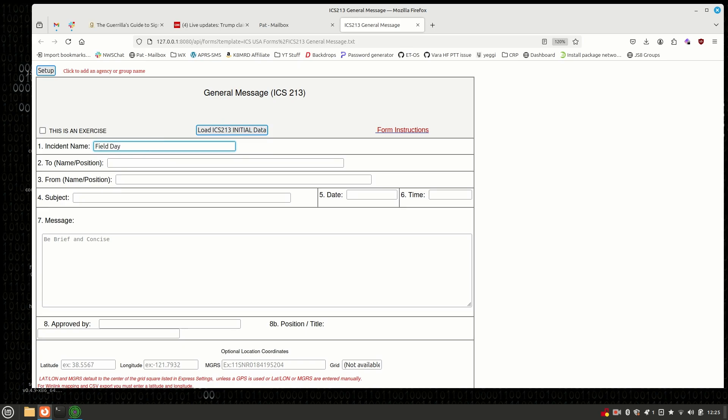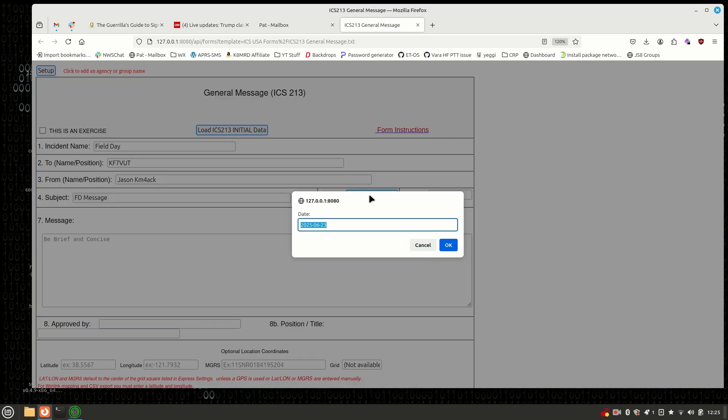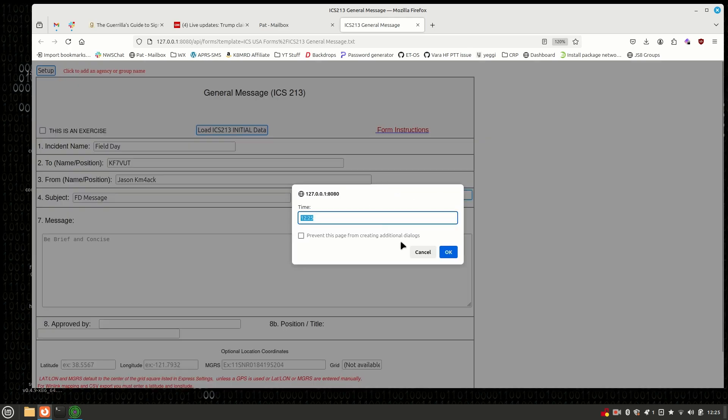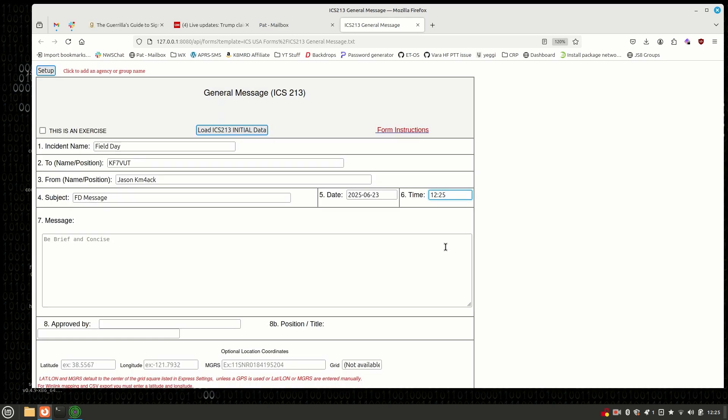The incident name is going to be Field Day. I'll send this one to KF7VUT, and From is Jason, KM4ACK. The subject: Field Day Message. We'll give it the date — if you simply click into the date field it will populate today's date. We say OK, and we'll go ahead and click into the time as well, and it brings up the current time. You do want to make sure that you set the dates correctly for field day.